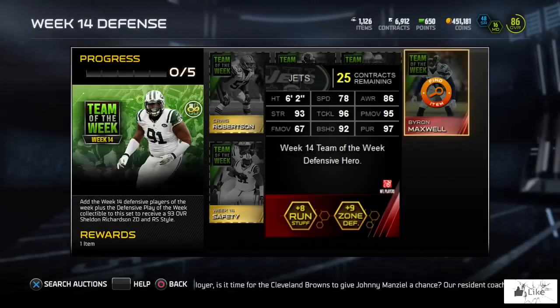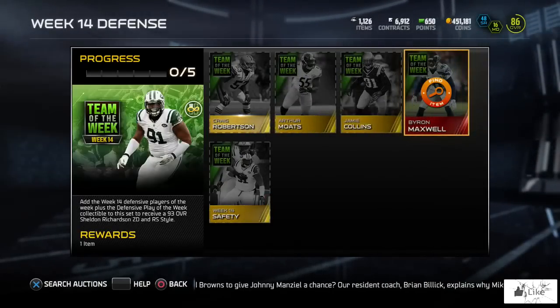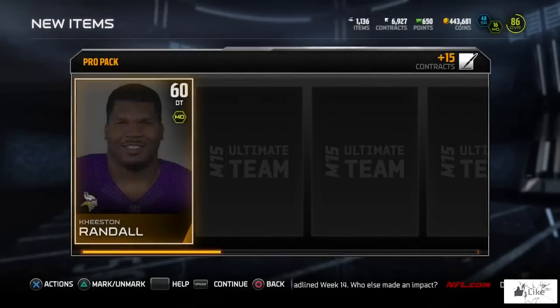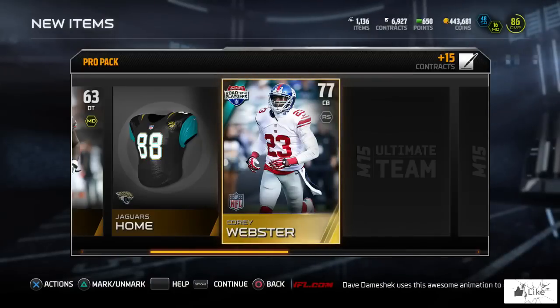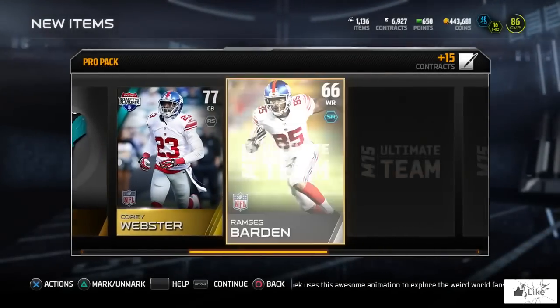There you guys have your offense and defensive sets as well as the reward items for Team of the Week Week 14. Now let's open some packs and see if we can pull some of this brand new content. Jumping into our pro packs — the goal, as every week, is to pull an elite Team of the Week item. We pull a Corey Webster, 77 overall free agent, not even part of a set.